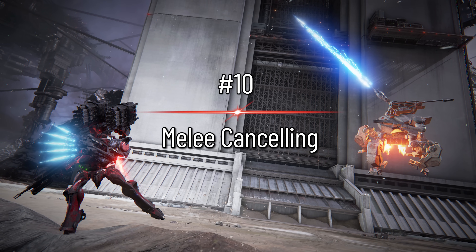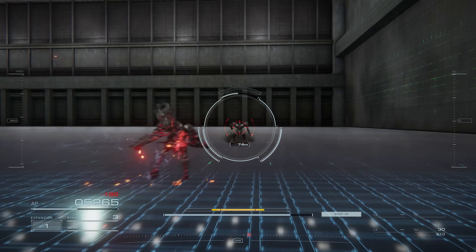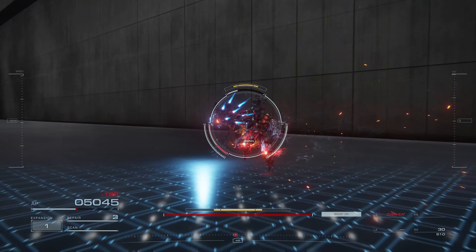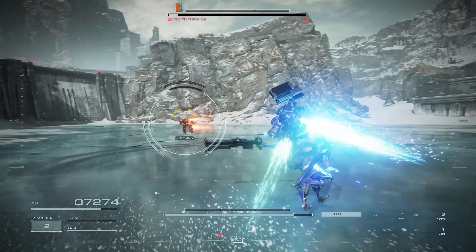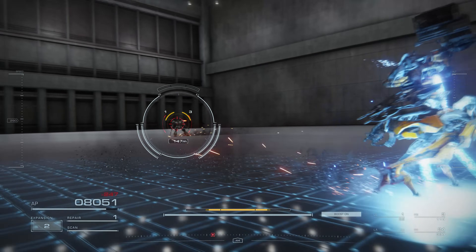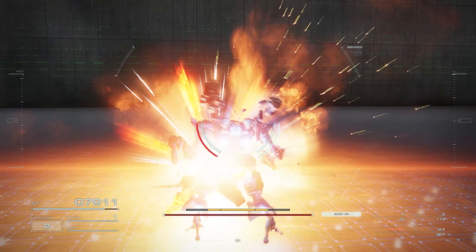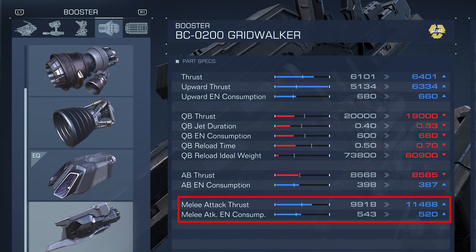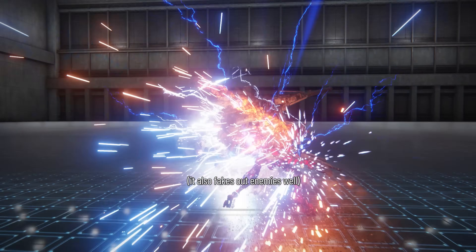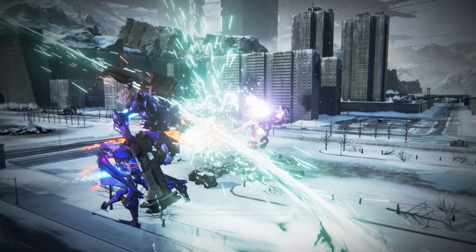This next trick is particularly good when you're fighting an enemy AC, though it's a pretty high skill cap thing to do — and that's melee cancelling. By tapping quick boost right at the end of your melee boost, you're able to cancel your melee boost and immediately initiate it again, creating a loop where you're constantly moving, closing in on and threatening the enemy AC without even overheating your weapon. This is particularly good if you've chosen a booster with a really good melee attack thrust and melee attack EN consumption spec, as these can enable you to close the gap more effectively than even an assault boost could. It also looks cool as hell.